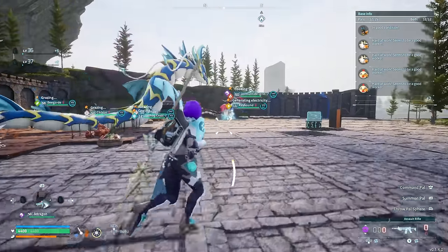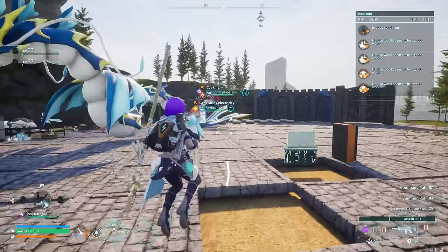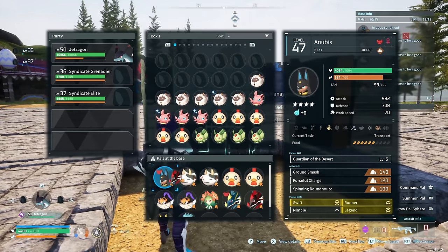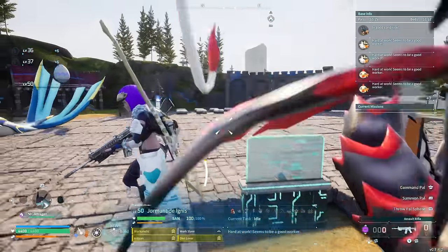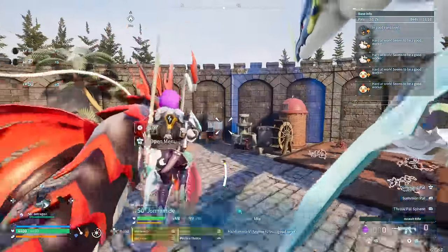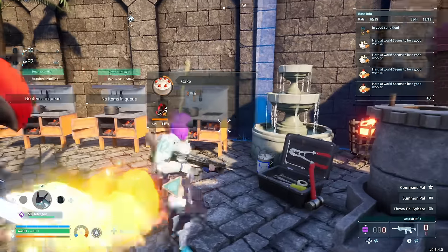Germantide is over there and hopefully he's not stuck. If you do happen to get him stuck, all you have to do is come to your pal box and get him unstuck. So we grab him from the pal box, get him unstuck, and now he's going to go do the cakes. Look how fast he's doing the cakes — it's just really, really fast automation.